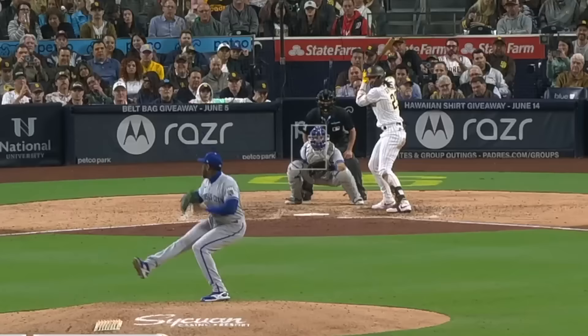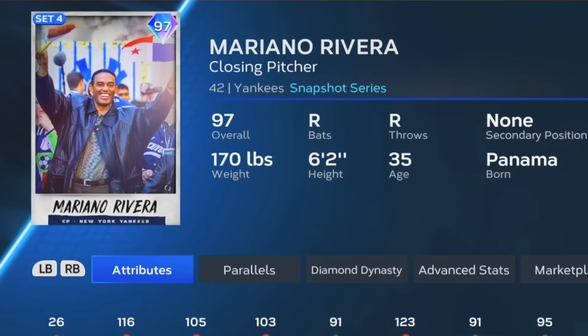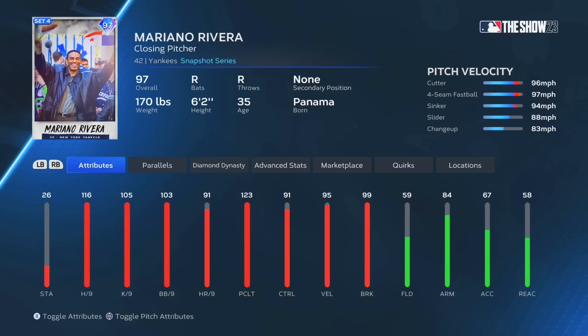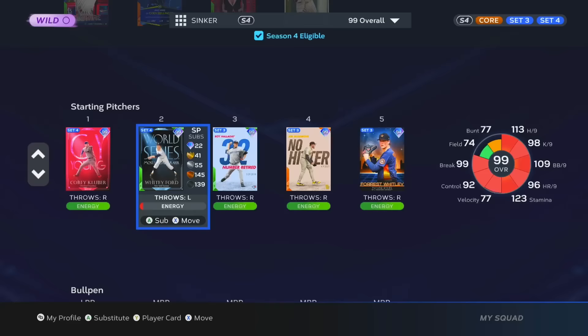It's no secret that the sinker is the best pitch in Diamond Dynasty, and it's been that way for years. It got so bad that they gave Mariano Rivera a sinker, even though he never really threw one. But that's how unstoppable the pitch is — you have to have one, otherwise you're not going to use the card.